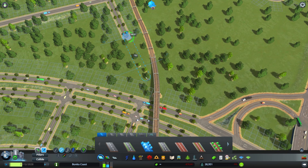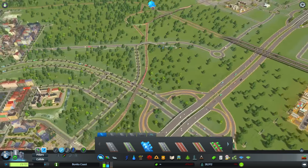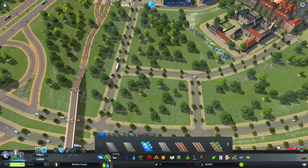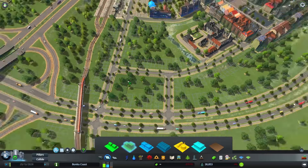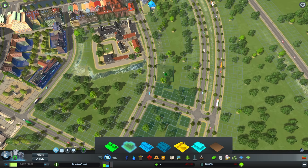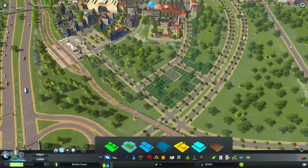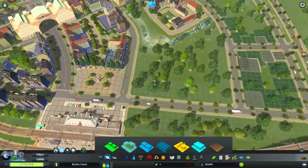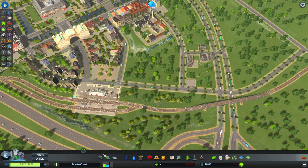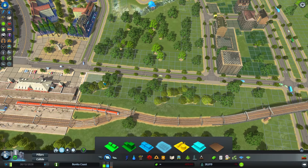We also have this railroad going from European District to over here. I thought that I might have to demolish it because it kind of stands in our way. But nope, we're just gonna integrate everything and make everything work together.